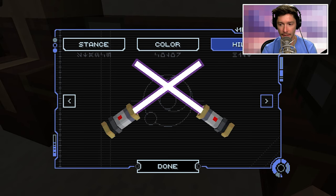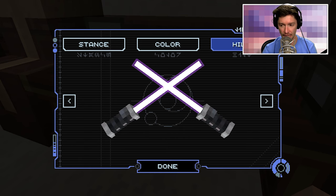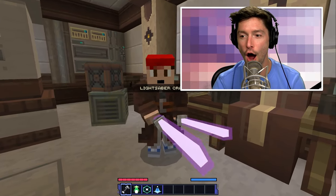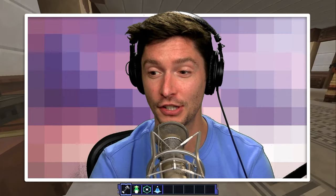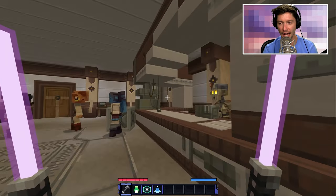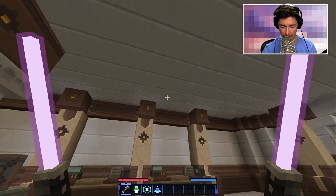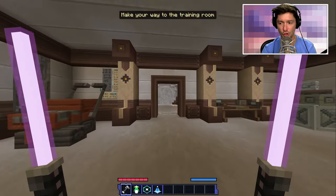I'm going with these — they're classic and simple, but I like the color scheme. Oh my gosh, my lightsabers! That is so cool! I have actual lightsabers! They are holding me back from destroying the entire ship. How do I put them away? I feel like I'm going to murder anyone I talk to.